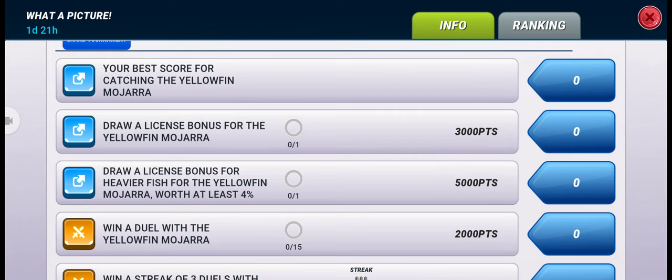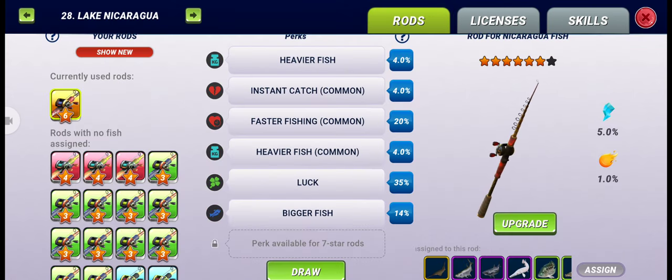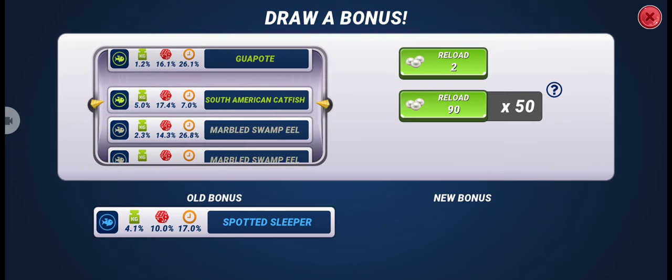If we can draw a license bonus worth at least four percent, we will get five thousand points more. So let's go and try to draw a license bonus for this fish. As this is a common fish, I don't think I need to waste many pulses for this license bonus — let's see how many pulses I need.